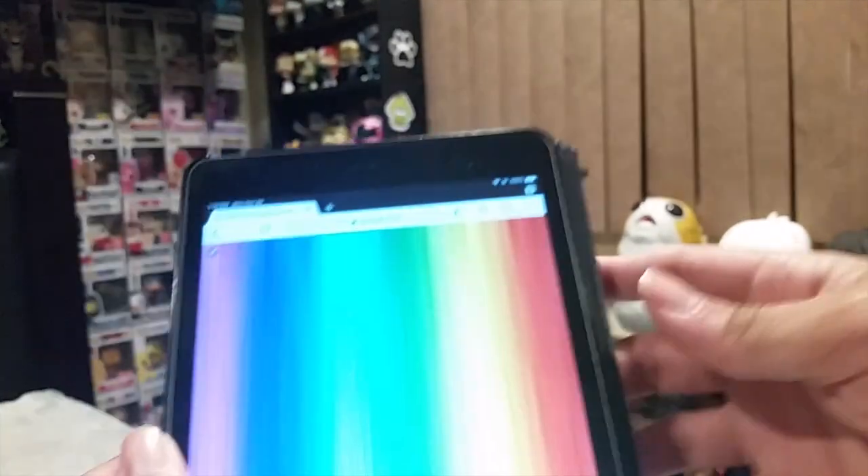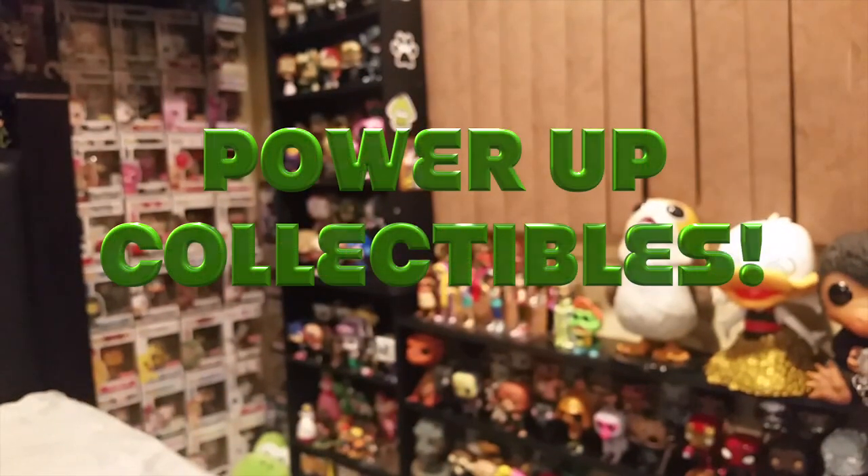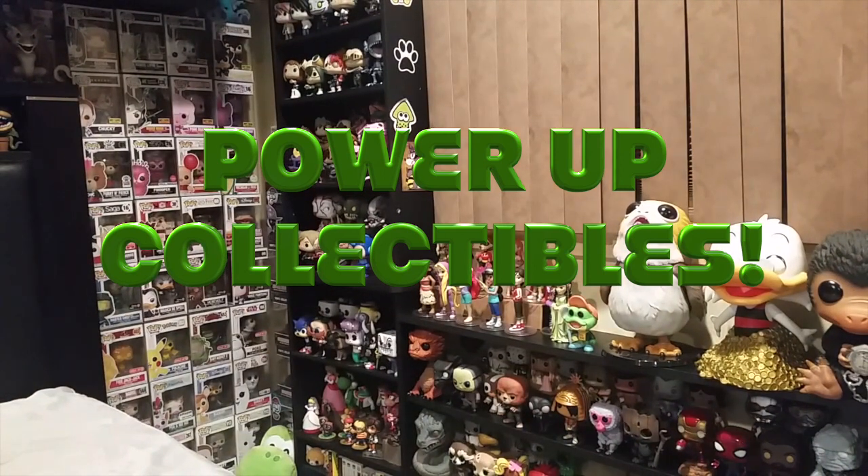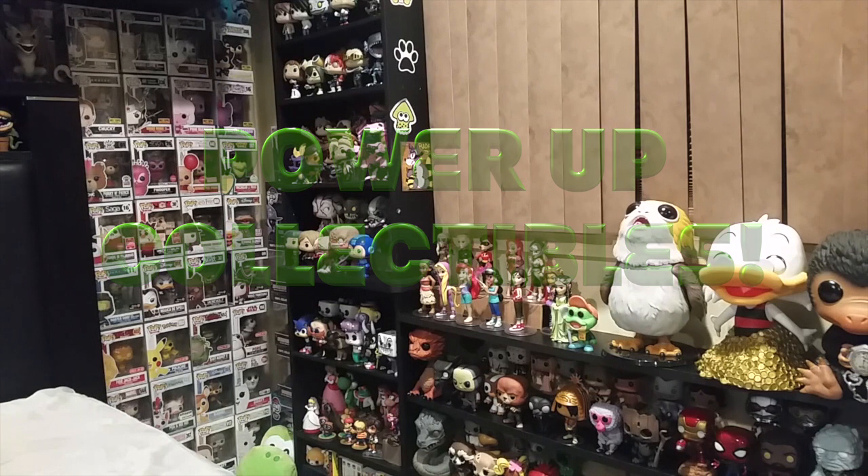For reference, guys, this is the image I used. I went from left to right, obviously. I challenge Power Up Collectibles to do the same challenge. Basically, you guys do exactly what I did — take a pop of each color and make sure the color encapsulates the entire pop, not just a little bit on the side. But that's pretty much it. I hope you guys enjoyed the video, and I will see you guys in the next one.